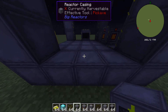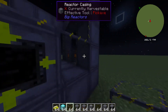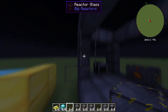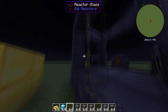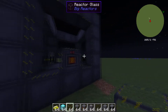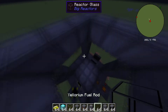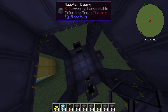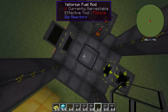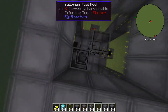Next, you want a reactor access port — put that down — and fill that side with reactor glass. For one of the remaining sides, you can just fill it with reactor glass. Keep in mind, this is a very basic reactor; there are more complex ones, but this is just the most useful basic one. You want to take your ylorium fuel rods and place them down in the middle and in all four corners.